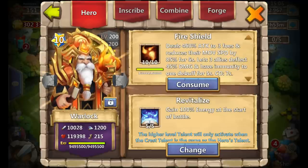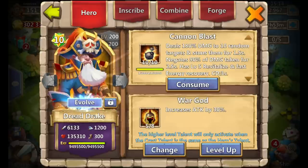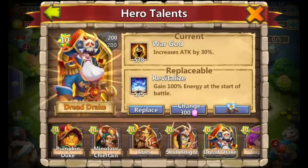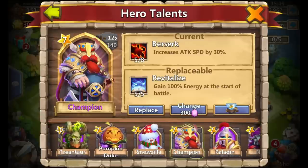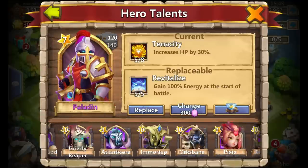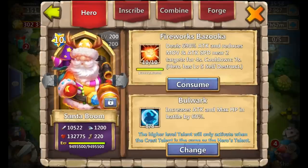One other thing I wanted to point out — I am actually holding on to a 5-0-5 Revitalize, and as you can tell from my altar there was really no one to put it on. I'm thinking of holding on to this until whatever new hero comes out and placing it on that hero. I know they say you might lose your talent over updates, but I've seen a lot of people not lose it. I don't want to waste it on a hero I'm not going to use, like a Champion or Snowzilla.